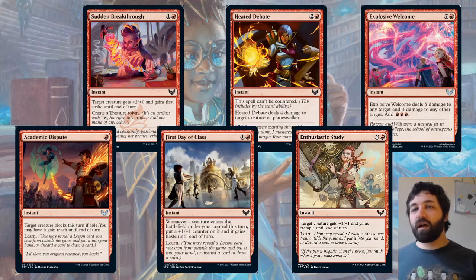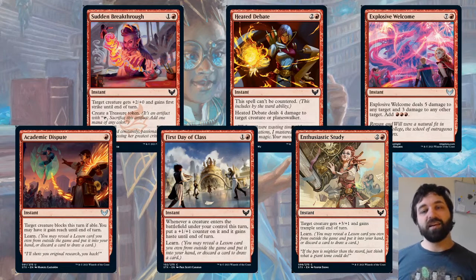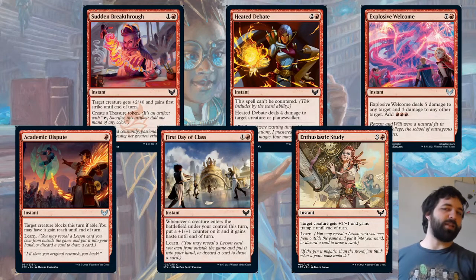And finally, Explosive Welcome — uncommon. Seven and a red deals five damage to any target and three damage to any other target, and adds red, red, red. Eight mana total. I suppose at eight mana dealing five to an opponent and three to a creature should win the game whenever it's cast. But it is eight mana. You also add red, red, red so you can cast another spell afterwards, but at that point you're probably pretty empty-handed. I don't expect to see a huge amount of this, but it will get played from time to time.